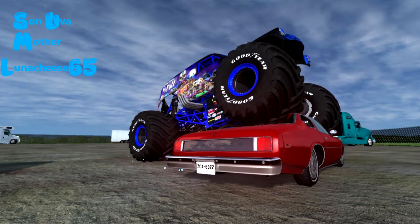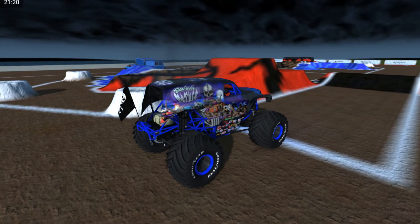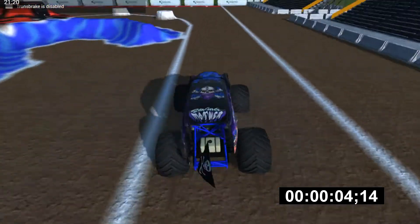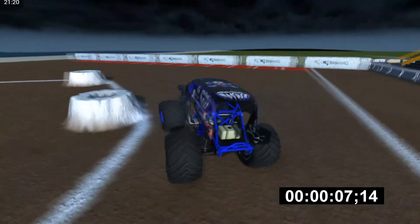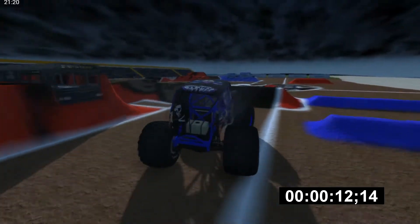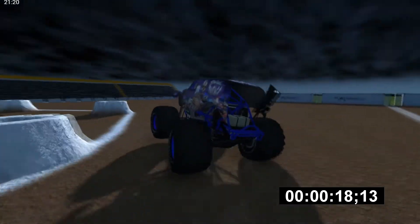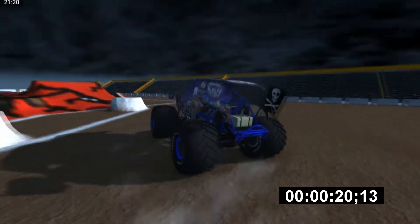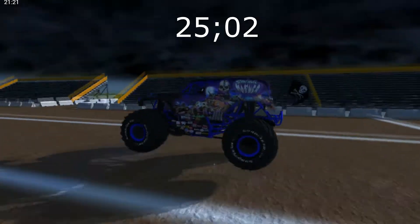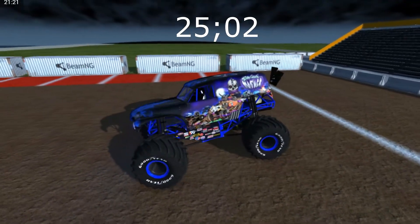Next up we have Luna Cheese — Son of a Mother. He's been here for every event, always good to see him run. Starting off going over the first jump, let's see how he lands. Cutting that wheel back up, going back over — it's a 25.02 for Luna Cheese. Great to see you out here, my friend. Always good watching him run.